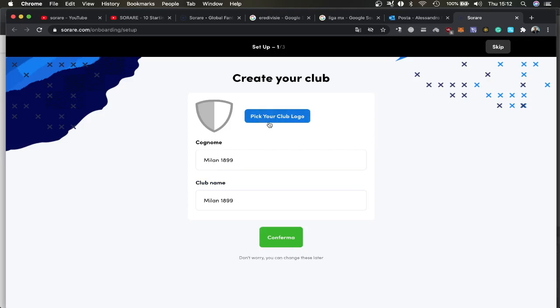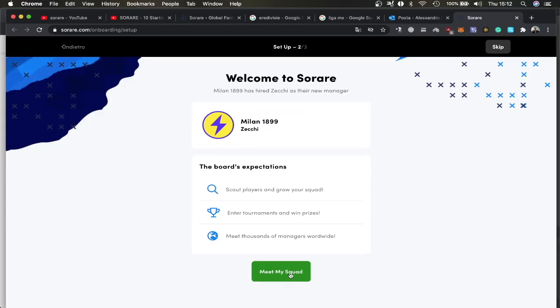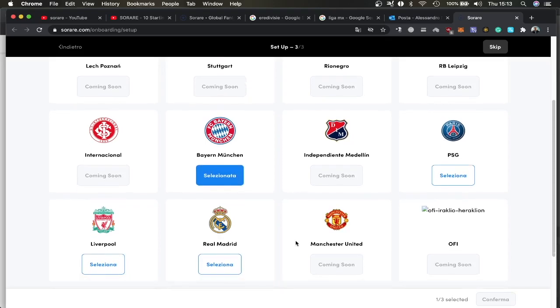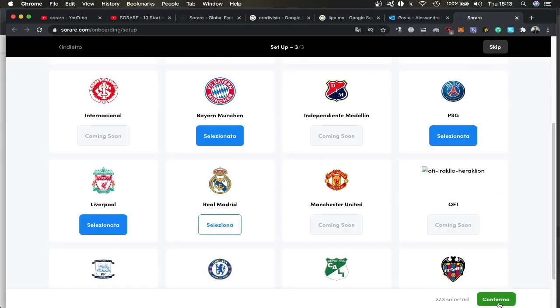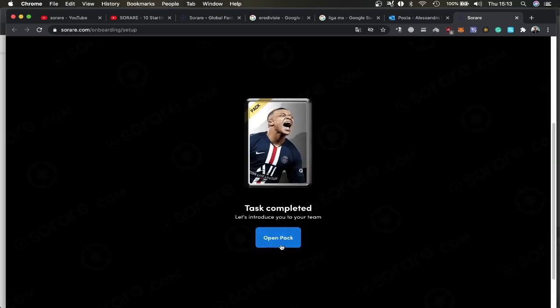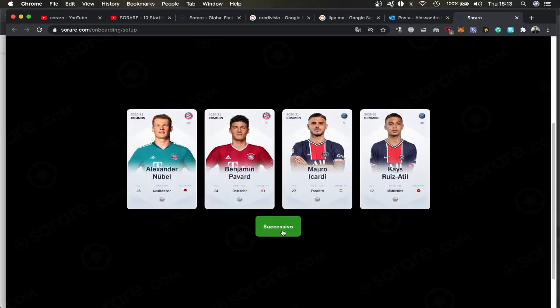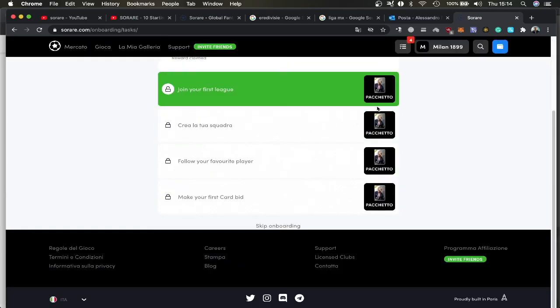You can change your logo if you want. Then confirm. Here you have to select three of your favorite clubs. Because AC Milan is not in the game yet, I'm going to select Bayern Munich, Liverpool, and PSG, then confirm. Now I have to open the pack. So these are four cards of my team — I've got Mauro Riccardi and I've got Pavard.